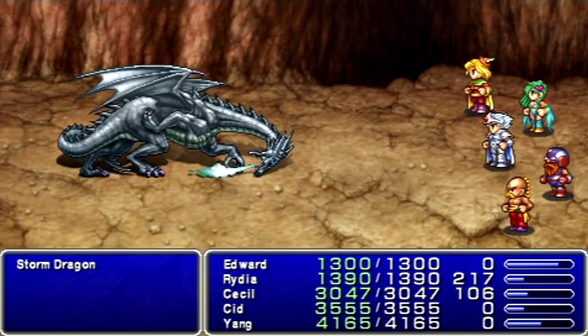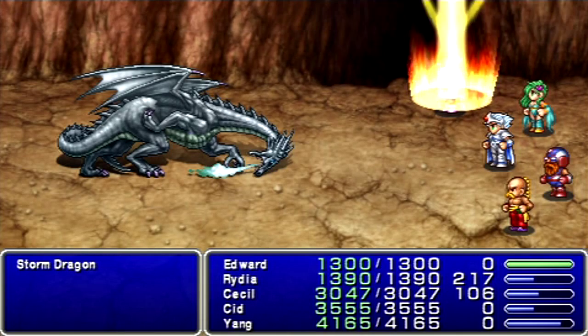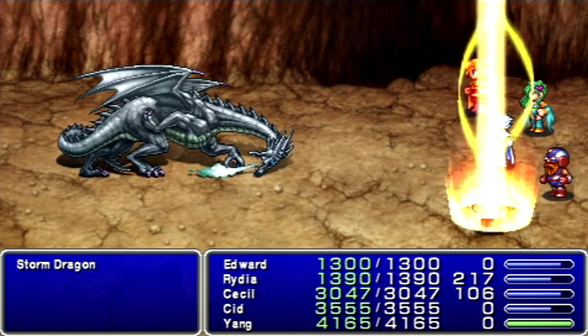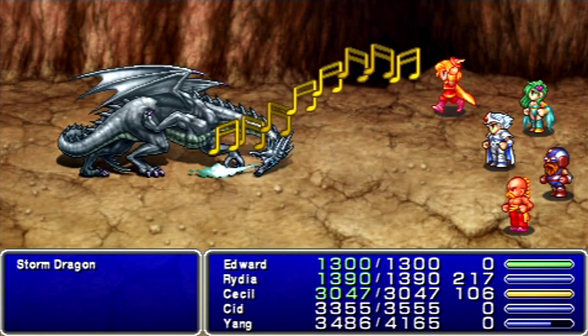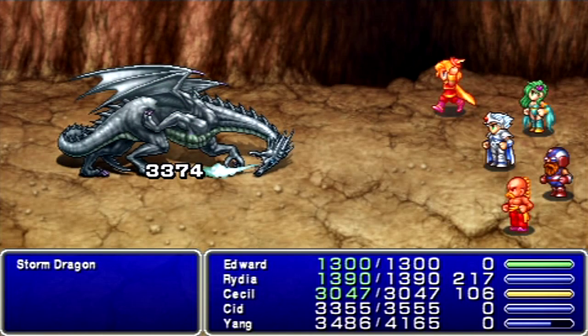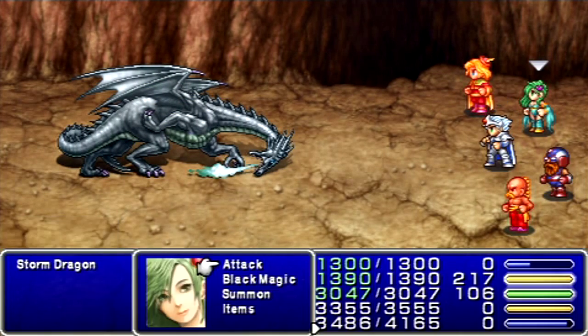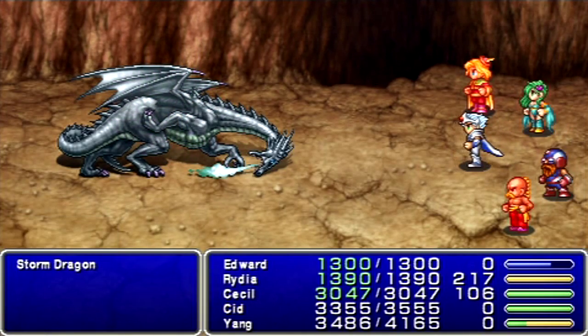For boss time! This is the Storm Dragon. Obviously considered a Dragon-type enemy, and he's also weak to ice, so that's why I got the Ice Claws on Yang. Now, the only thing with Edward's Apollo's Harp is that it is fire elemental, and the Storm Dragon is resistant to fire. Look at that damage with that Harp — holy cow! And he is resistant to fire.